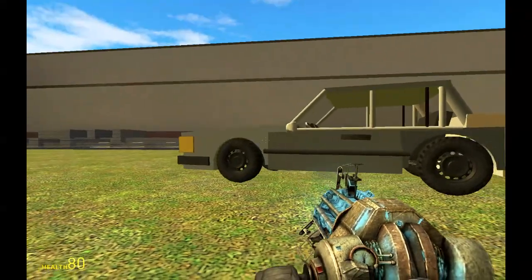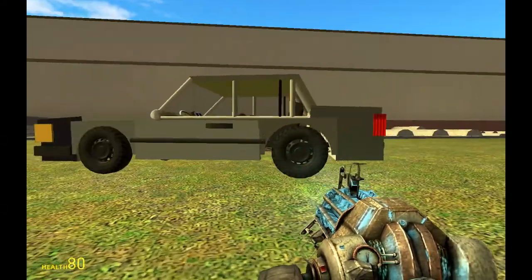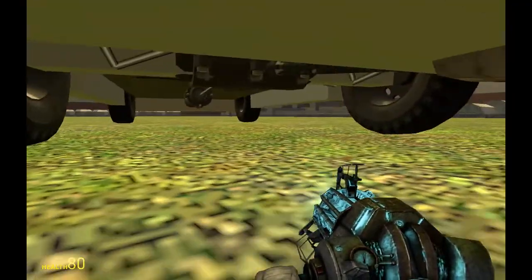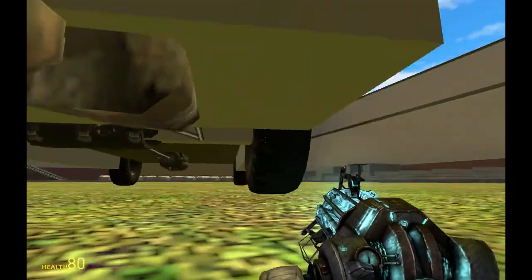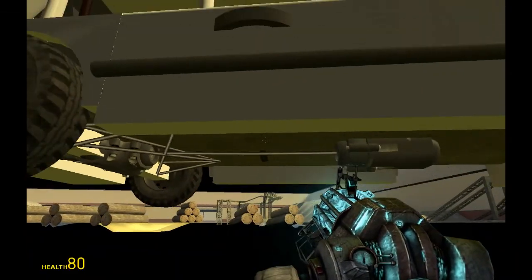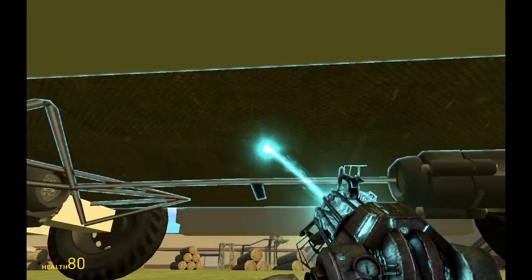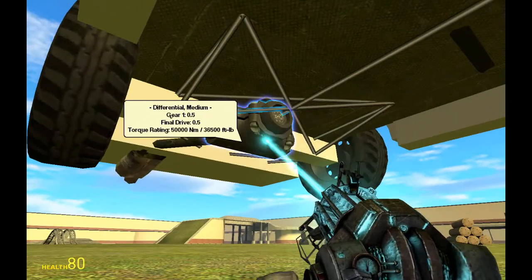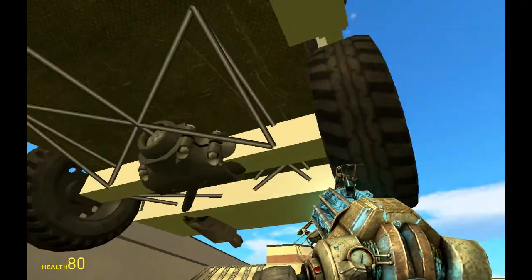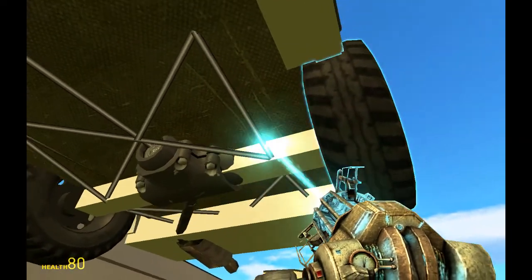Testing the suspension - the front wheels are individually suspended. Let me show you the back wheels in a moment. Just lift it up - you can see they're connected to this prop that is suspended, uphanged with ropes.